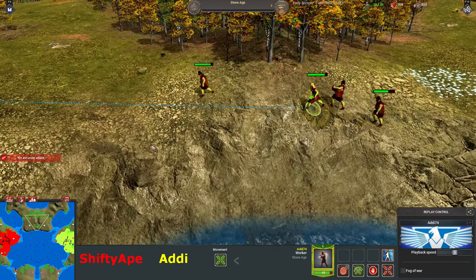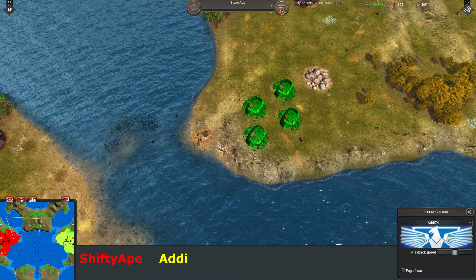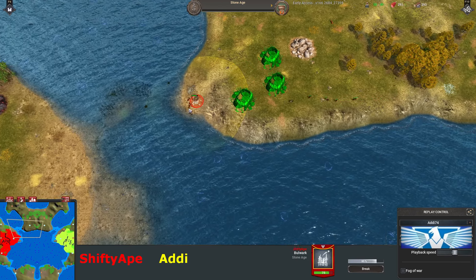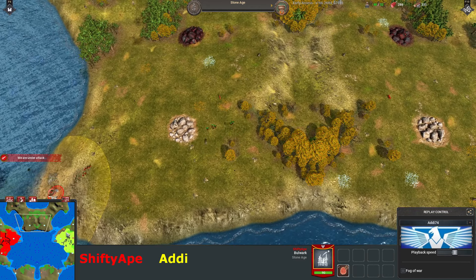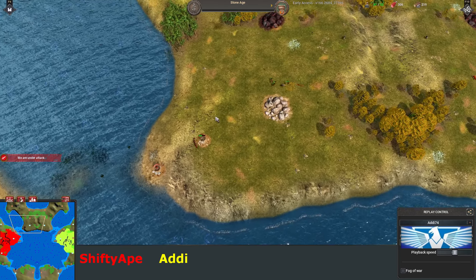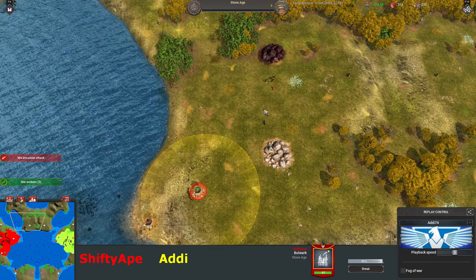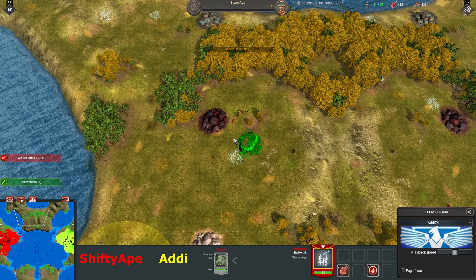It looks like he's actually planning to build a proxy. Meanwhile, red — I don't know if he's seen it coming or what — but he's building bulwarks. I don't know if it's counterplay or if he's already seeing it, but I reckon he probably saw it because his scout did go that way. This is actually good reactionary play. Who builds two bulwarks like that? You know he's coming in for something. That's a really good job of scaring him away. Addy's had to go build somewhere else.